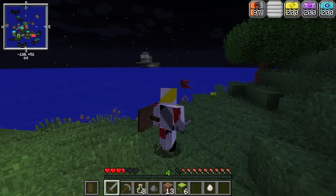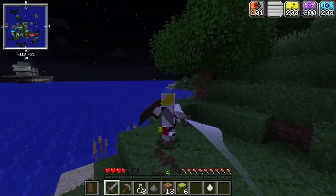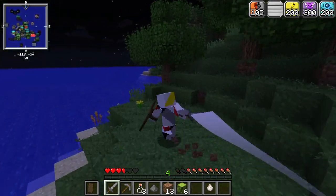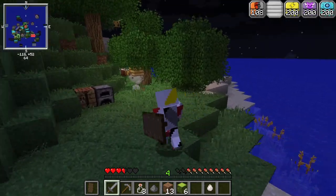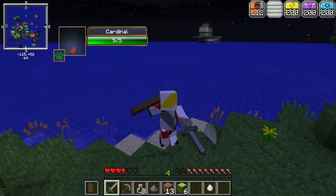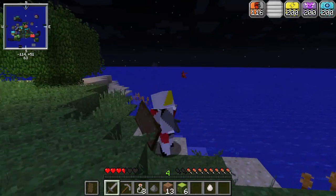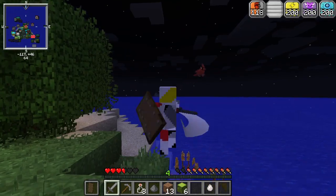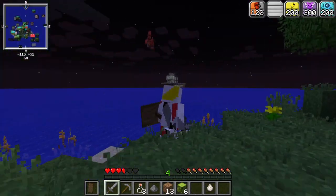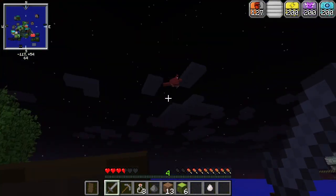Oh a bird — I want to show you guys: when you attack with a sword you look amazing, like look at this! And when you run you can like naruto-run — look at me go! That's great. Let's see if we can kill this bird. It's also cool that I have the shield mod so we can actually block early on.